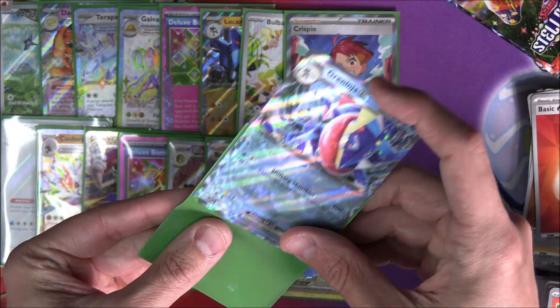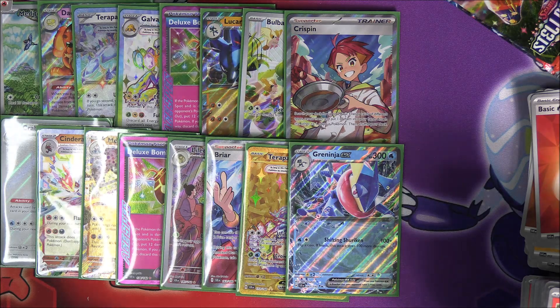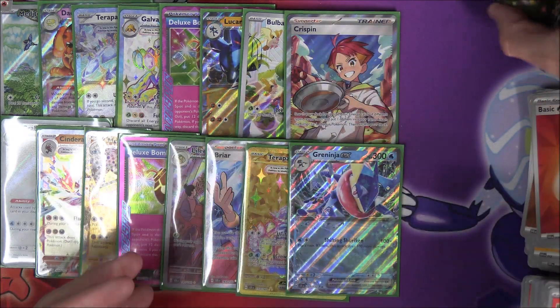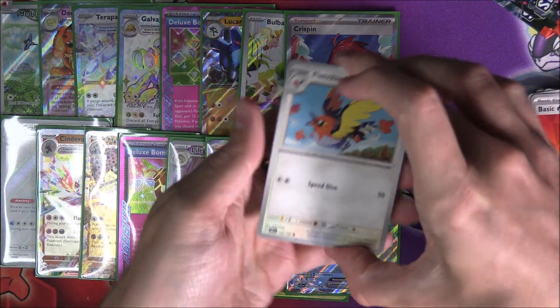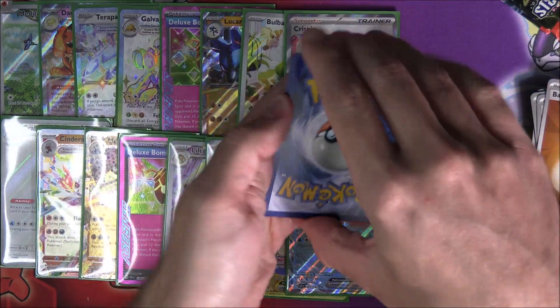I cannot believe I'm pulling a gold and a special illustration rare. If this is a trainer I'm going to lose my mind. Three, two, one — boom! Oh yes! It is the Dash Bun EX special illustration rare, putting us up to 17 pulls! What a beautiful card — oh it looks so tasty. I cannot believe we've gone to 17. I think this is honestly the best booster box I have ever opened, and I'm putting that statement out there right now. 17 pulls — they may not all be worth a lot but we've had an absolutely solid box.